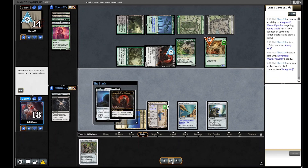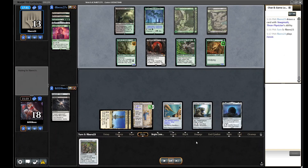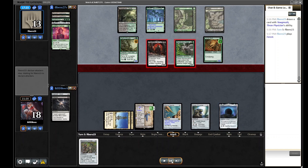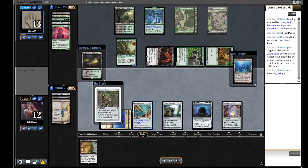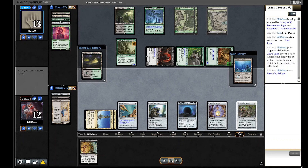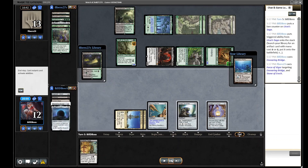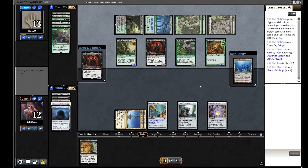If we'd had Cursed Totem on turn two we could Duress on three, take the Collected Company, and the Saga comes off a turn earlier — much better shape. But with an undying creature they draw a bunch of cards. We're forced to play out Bridge, and we want Lantern because they have so many answers. Unfortunately it doesn't matter as they have the Force of Vigor they drew, taking out our Stone and Bridge. We're dead on board — they have six power and we won't get two draws. They Collected Company for two, giving them the combo. Unfortunate we couldn't find that second land.